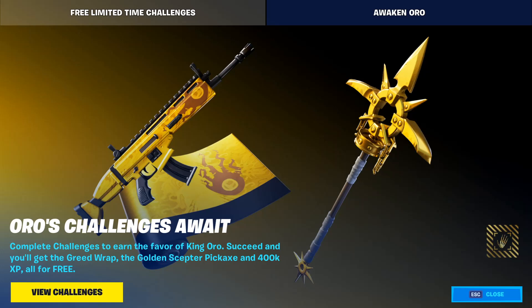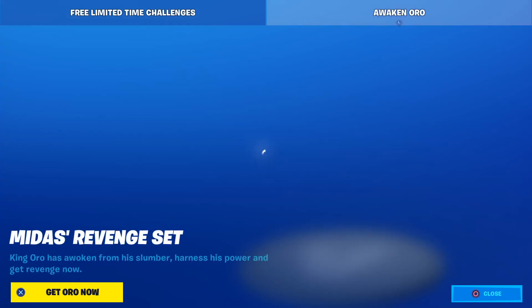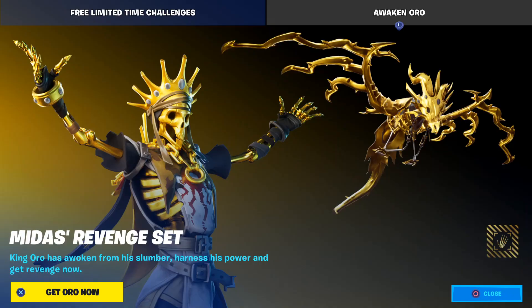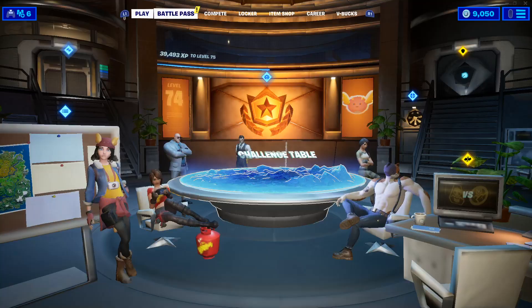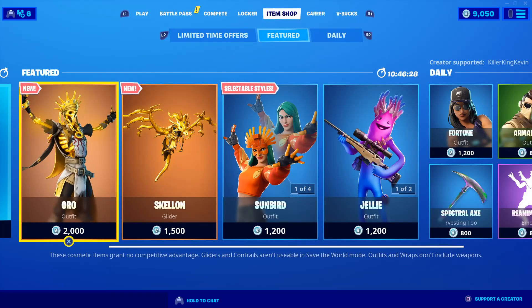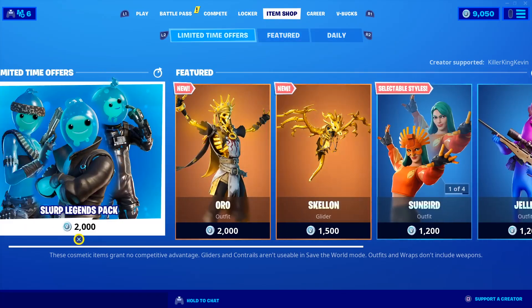Hey everyone, it's me again. The Aura challenges are out — as you can see, Aura's challenges await. You get a golden wrap, a scepter pickaxe, and 400,000 XP all for free. You do have to restart your game or go into a game and come back. The Awaken Aura challenges are out, and the item shop has changed — I literally just made a video on the item shop.